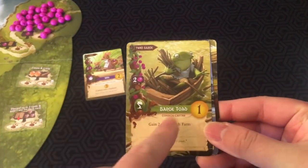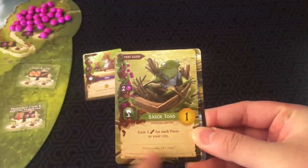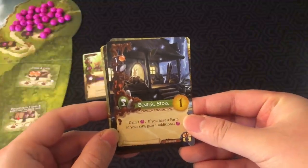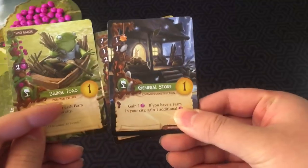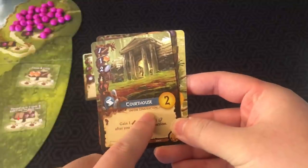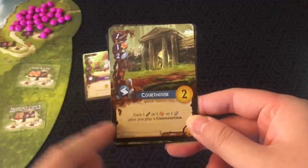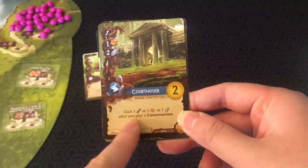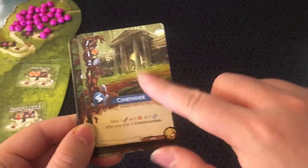There are two types of cards: critters, like the Barge Toad — you gain two twigs for each farm in your city when you play it — and constructions, like the General Store, which lets you gain one berry, or one additional berry if you have a farm in your city. These are common cards, and you can have multiples of them. But if it's a unique card, like the Courthouse, you can only have one in your city. The Courthouse lets you gain one twig, one resin, or one stone after you play a construction — a permanent bonus.